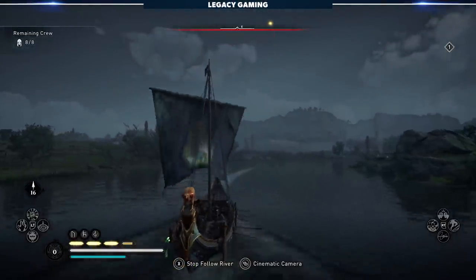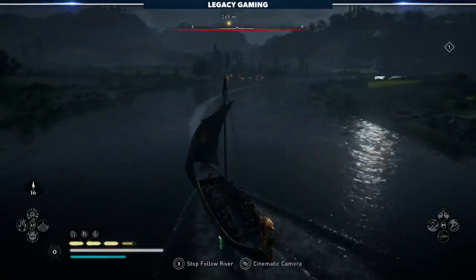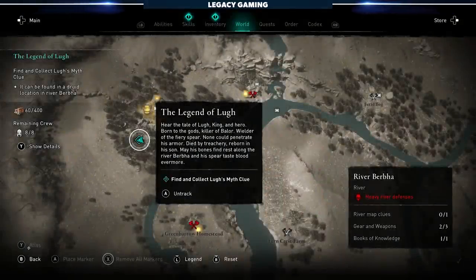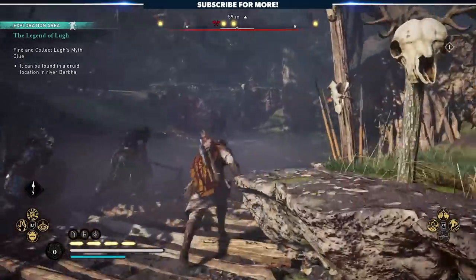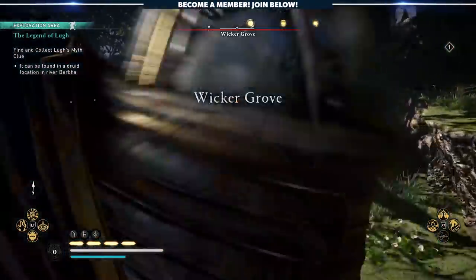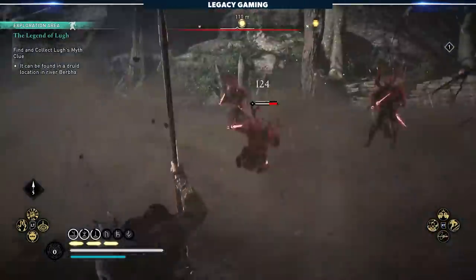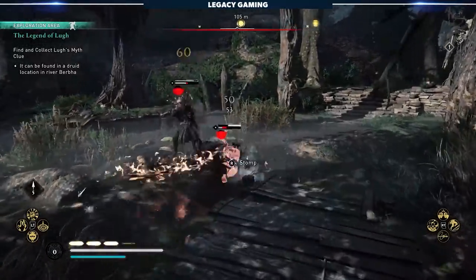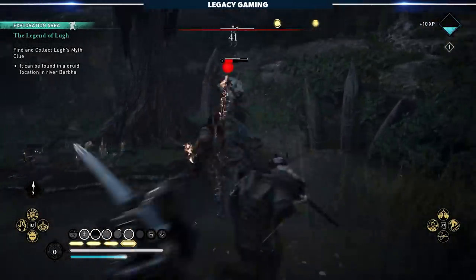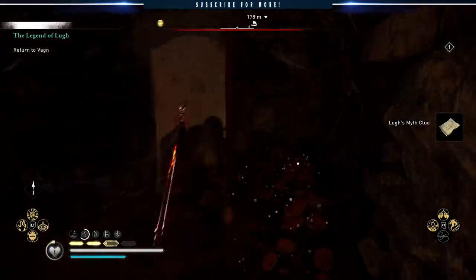My game was initially bugged and I wasn't able to get to the second river, and I bet a few of you are going to run into this issue as well. The clue you need to unlock the second river is found in Wicker Grove, in the northwest part of the map. For me, it wasn't there no matter where I went or what tunnel I went down. The way I reset this was to go out of River Raids and back into them a couple of times until it refreshes. Once you see that particular camp is repopulated with enemies, you know you've reset the system so you can try again. Sure enough, the second time I went into Wicker Grove, once everything was reset, I was able to pick up the clue.